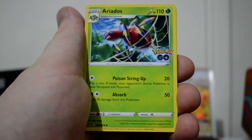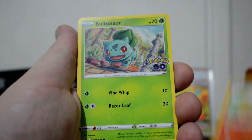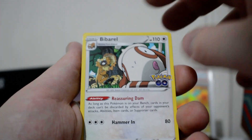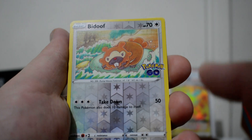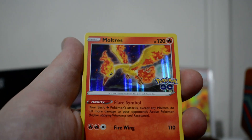We got a Grass Energy, Aridors, Charmeleon, Puvitar, Bulbasaur, Numo, Bulbasaur — double Bulbasaur pack. We got an Onyx, a Bebarrel, a Ditto Beedoof. I will sleeve this up and double check it afterwards. That's good to see. And a Moltres Holographic.